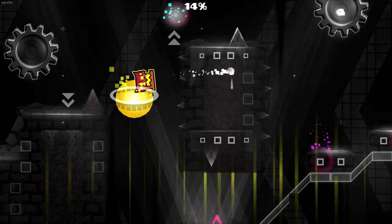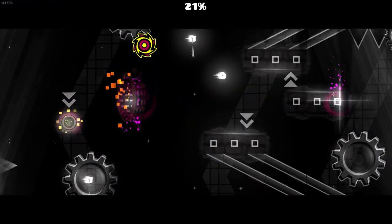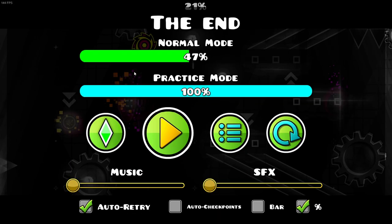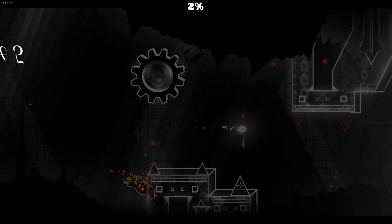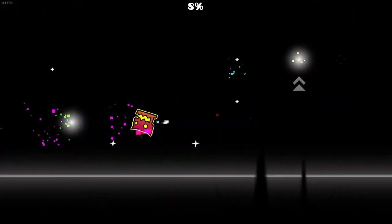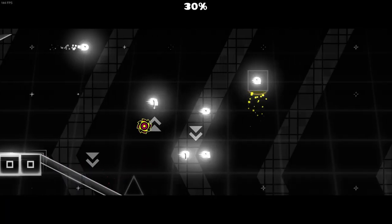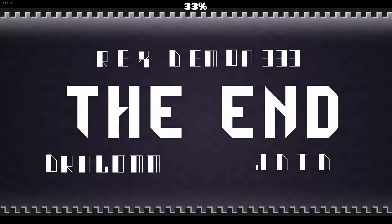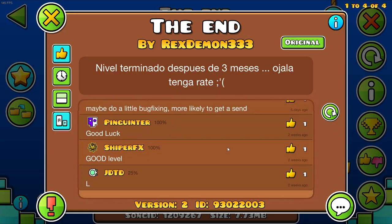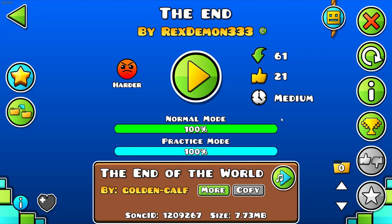I feel like the player colors could be implemented a bit more, because I really like that little touch that's there. Just work on gameplay — that transition is kind of not fun — and work on making more detailed backgrounds. It goes from really detailed parts to just bare sections, which is kind of weird. This is a pretty good start; it could just use a lot more work. It's not bad.